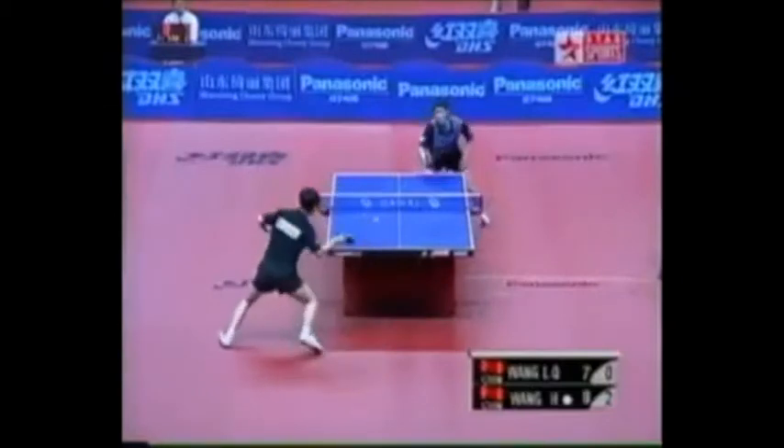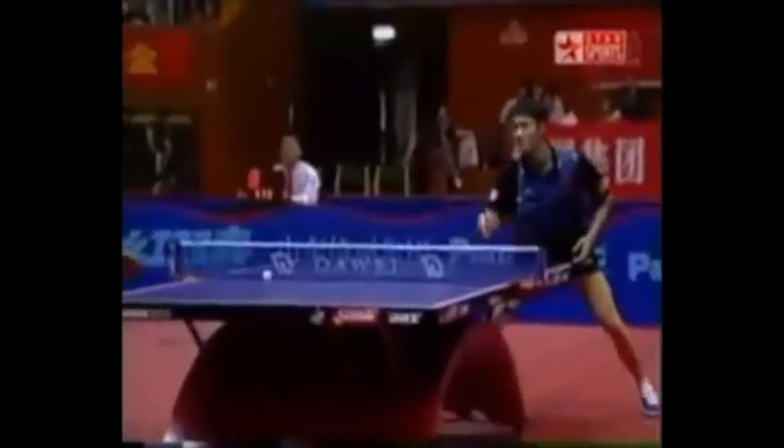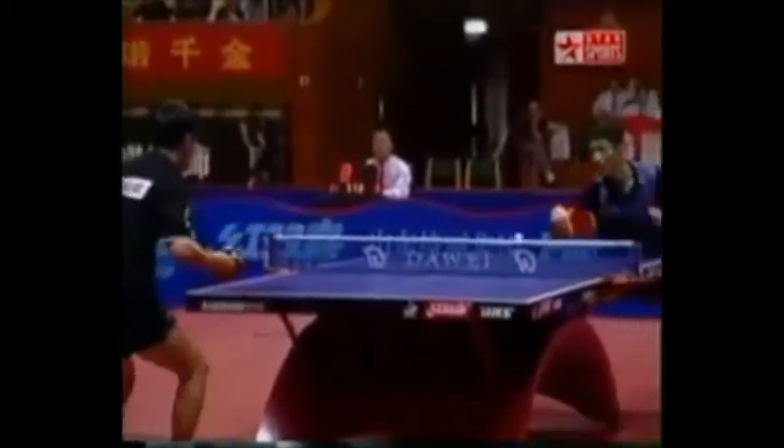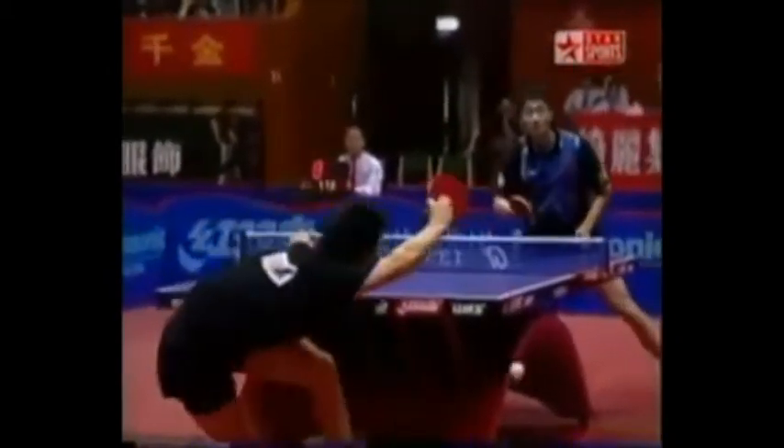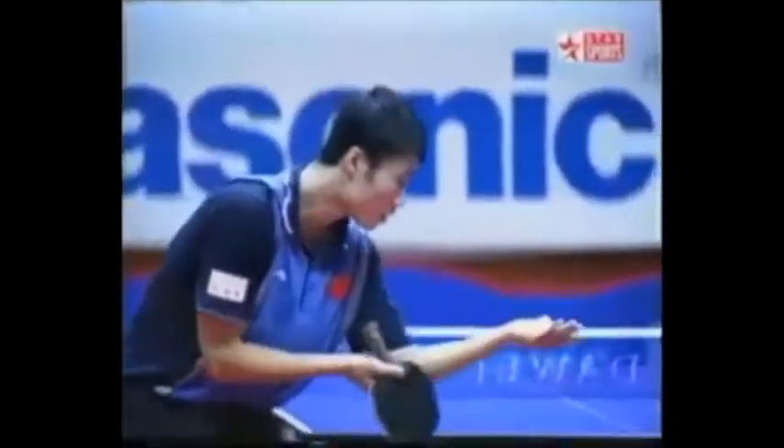If you hide the ball with your body, fair enough, that shouldn't be allowed. But with your free arm it kind of balances the whole body weight, and it's very difficult to pull up a player because of that. There's the flick catching Wang Hao down the forehand side.